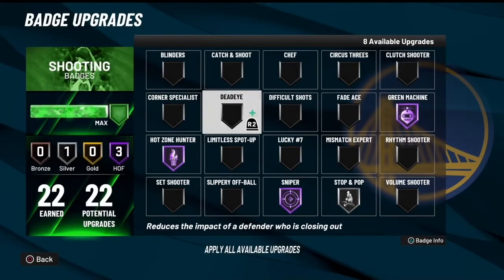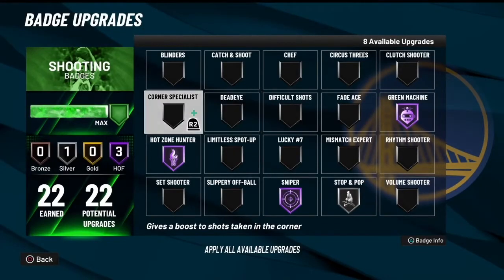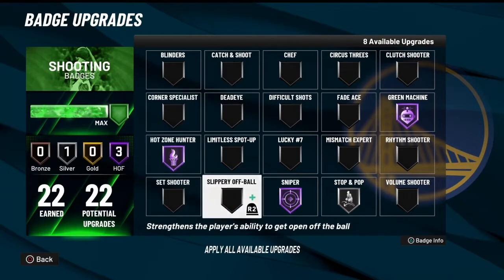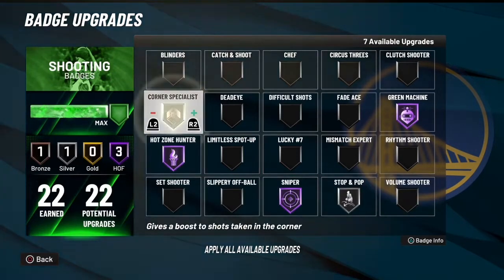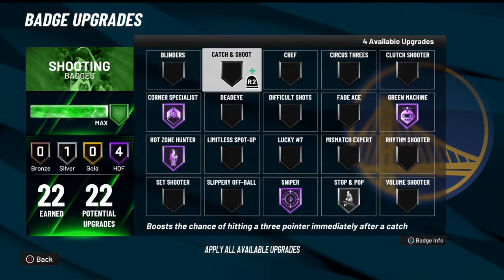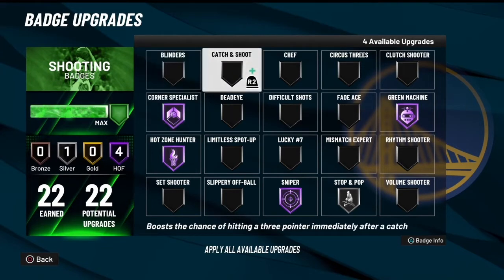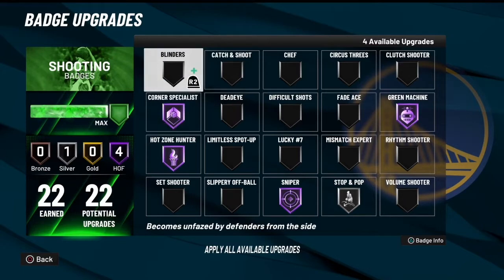Here's a big one - Corner Specialist versus Catch and Shoot. I personally don't like Catch and Shoot, so what you can do is substitute Corner Specialist for Catch and Shoot. I feel like if you know how to shoot good, Catch and Shoot is just a useless badge. With Corner Specialist, you're just gonna make everything in the corner - you're literally not gonna miss. You don't need Catch and Shoot on poppers because if you're really good, you don't need it.